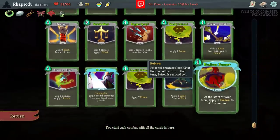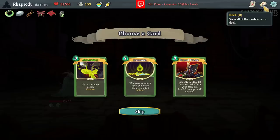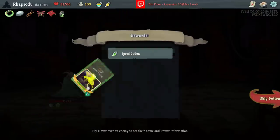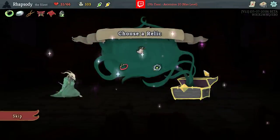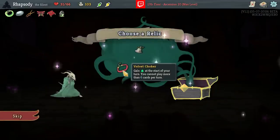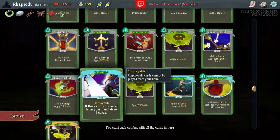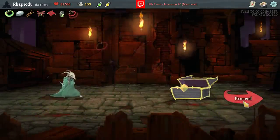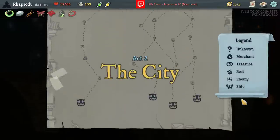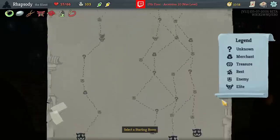The thicker this deck gets, the less reliable an early Noxious Fumes becomes as a win condition — so I should keep an eye on that. Alchemize — pre-upgraded. That's pretty appealing, I'll take it. I'll even take the Speed Potion here. We take Velvet Choker — let's just play more cards in a single turn. That Reflex is just a bad pickup, I can remove it. Astralade would actually be pretty good here as well, but we need the extra energy especially because of the Leg Sweep and cards like Footwork, Backflip, Corpse Explosion, and Bouncing Flask — all incentivizing us to have extra energy.